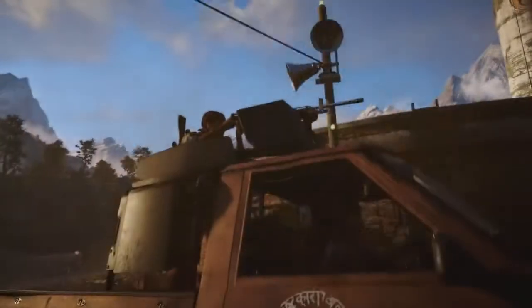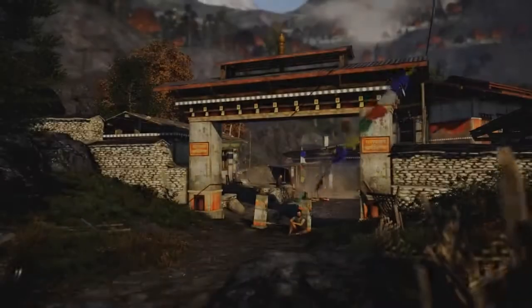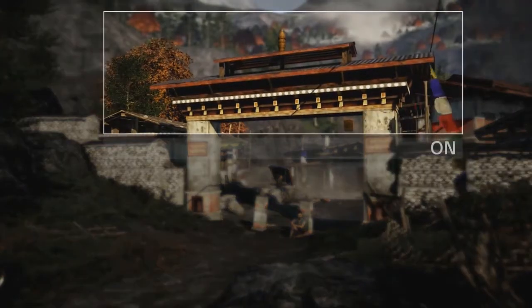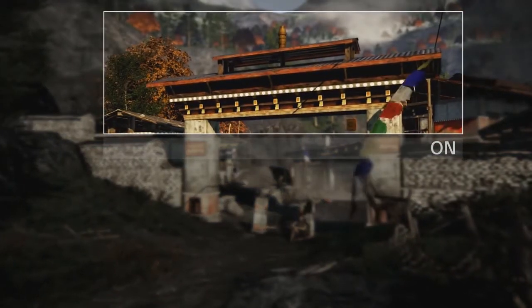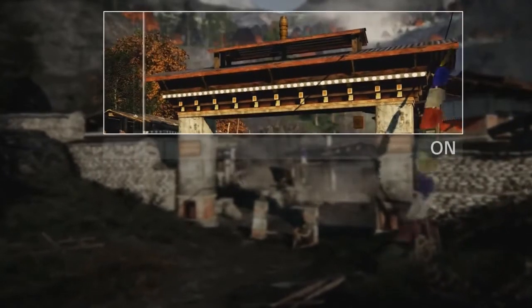TXAA, or Temporal Anti-Aliasing, creates a smoother, clearer image than any other anti-aliasing solution by combining high-quality multi-sample anti-aliasing, post-processes, and specially designed temporal filters.